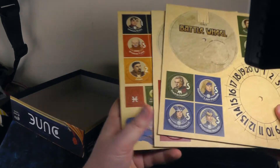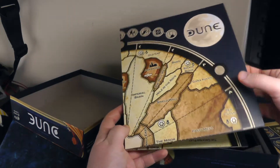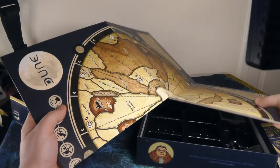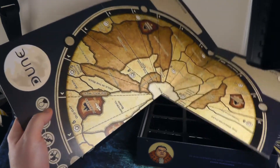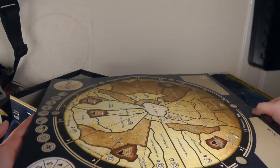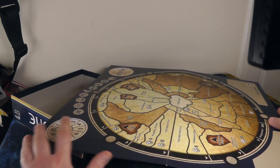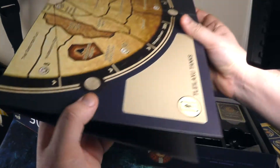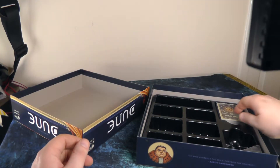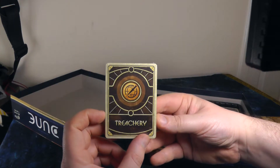We then have the game boards. This is a bit different from the print and play version in that the outside of the board has a blue background rather than a tan one. Looking at it now it actually looks pretty striking and works quite well. Decent quality — thick cardboard — so it should stand the test of time.